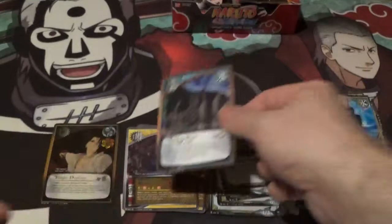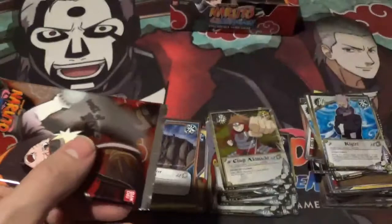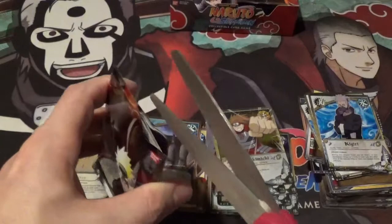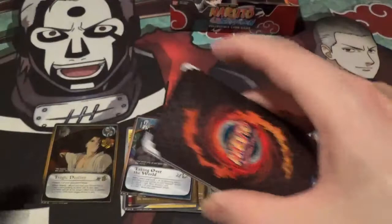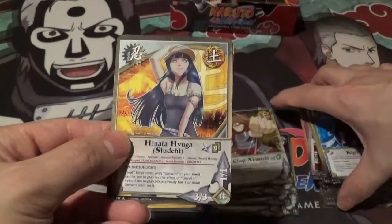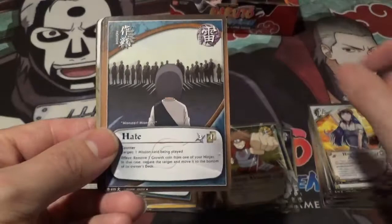I don't know, this pack feels lucky — I think we might get something good this pack. I have to say I'd really, really love a black and gold Kakazu — that would be a fantastic pull. We got Fatal Blow, Emergency Call Up, Choji Akamichi — no super rare this pack. Hinata Hyuga Student — there's actually a playmat of this card and it is stupidly expensive; it goes for like $150 whenever it goes up for auction. I'm surprised by how much that playmat goes for to this day — very lovely card though.